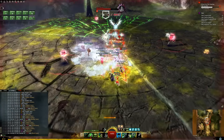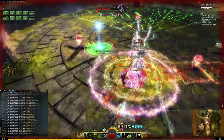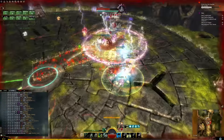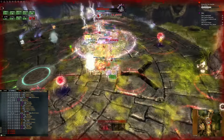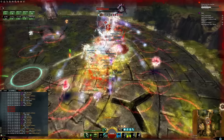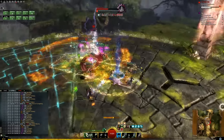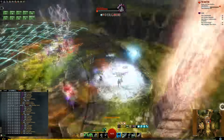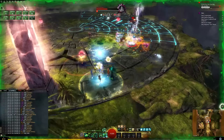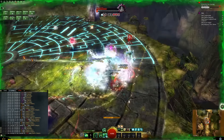Those green AoEs spawn about every 15 seconds in the fight and have a 5 second countdown, so it's something that you need to be aware of throughout the whole fight except during split phases. These green AoEs always spawn in the third of the arena that the Val Guardian is standing in, centered on the pillars around the edge of the arena. Always try to keep your camera pointed so that you have a good view of that whole portion of the arena.